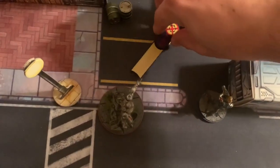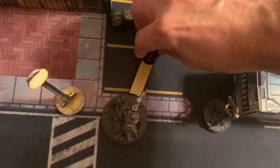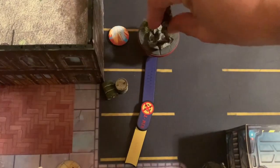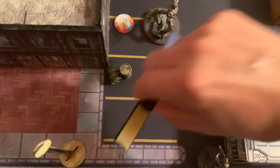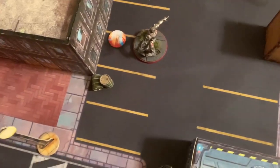Starting off, Ultron moves up to get into position and take control of a spider-infected token. He spends his one power to pick it up.